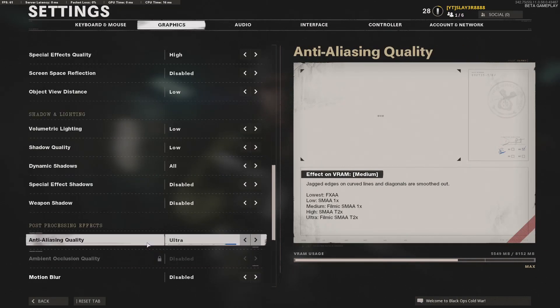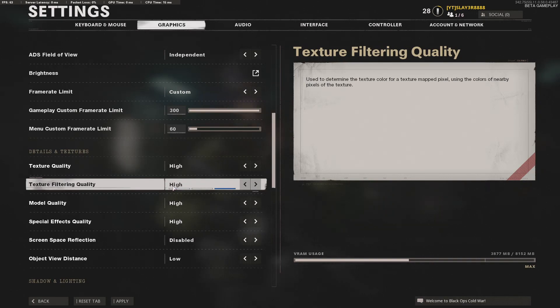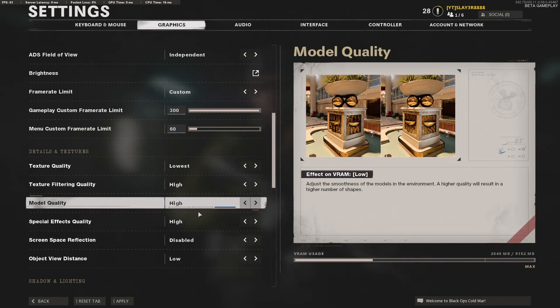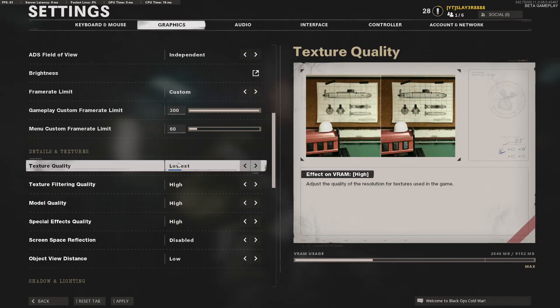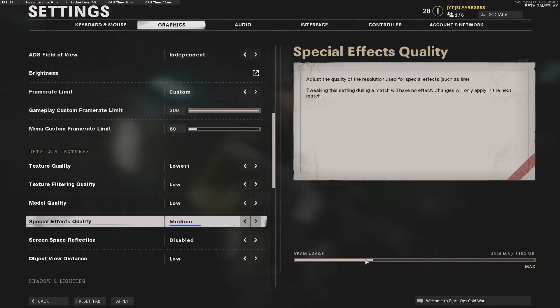One important thing: a lot of people in forums suggest just lowering your in-game graphics settings to reduce VRAM usage and fix the stutter. I actually tried that — dropped everything to Low — and I was still frame stuttering in every game. It doesn't fix it. The issue is specifically with that config setting being at 0.85. Dropping that setting from 0.85 down to 0.65 or 0.7 is what completely fixes the stutter, regardless of your in-game quality settings.